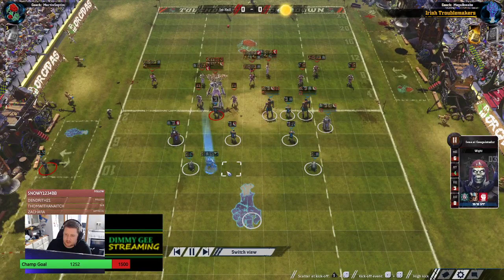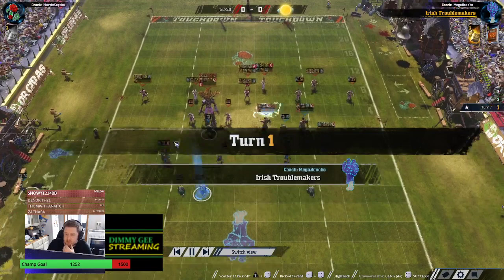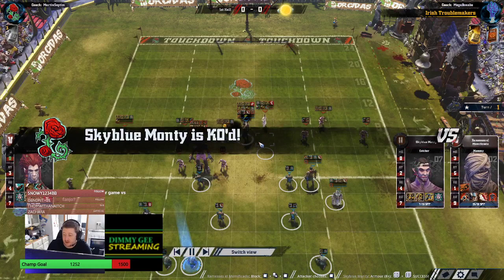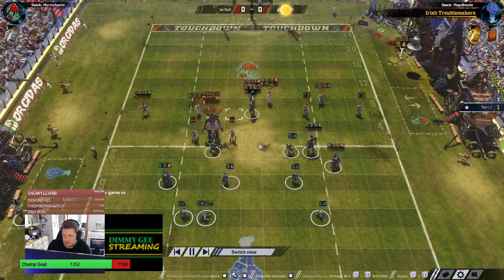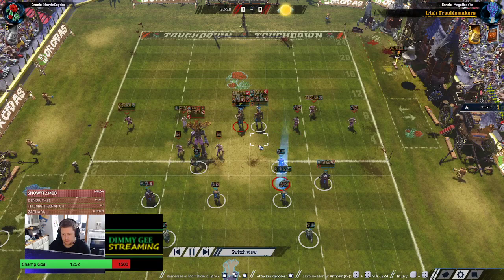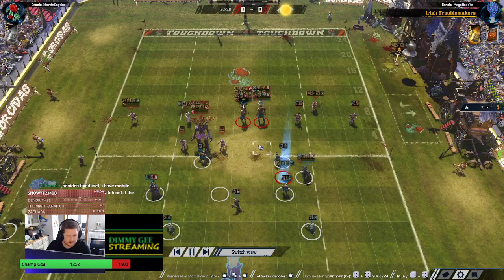So it's a high kick. It's a nice spot for the ball - there's no blitz. This side was pretty open to a blitz to be fair. The mummy comes in with a blitz, gets the pow on the blitzer, gets the KO. That's pretty nice for Bonobo. He picks up the ball and gets the mummies forward - you've gotta get these mummies forward.